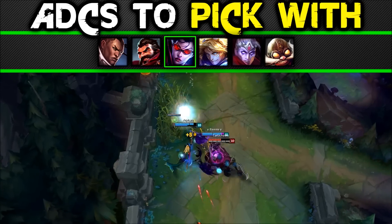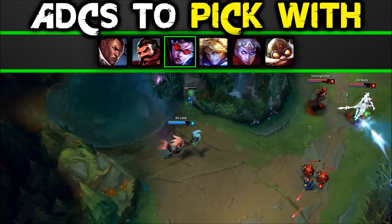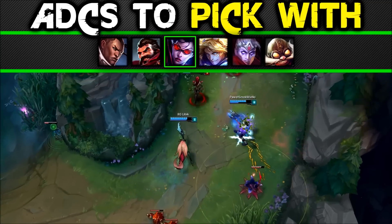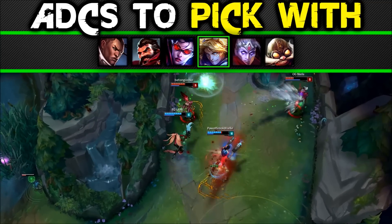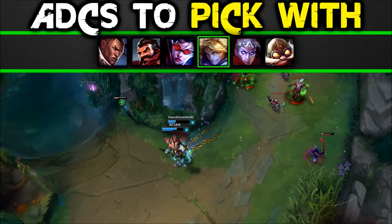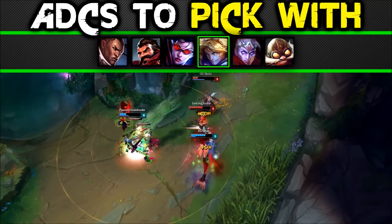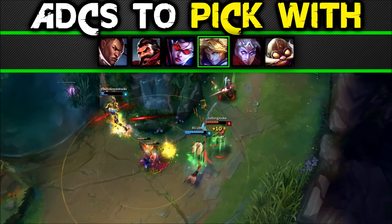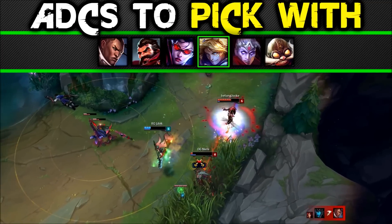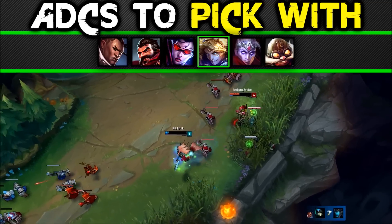Vayne: her weak start game is covered by Nami's decent one. Nami's heal and CC can allow Vayne to get through the laning phase decently well, and mid game her chase potential with Nami's passive makes her a joke. Ezreal: he hasn't got the strongest laning phase — not weak, just not strong. Nami's sustain and harassing abilities bring the lane up to a strong standing. Ezreal's Q proc works on your E giving him a massive increase to his overall burst. Normally an Ezreal Q is something to avoid, but with Nami's E on top it really hurts. Nami's Q can also set up Ezreal's entire kit when enemies get stuck in place.